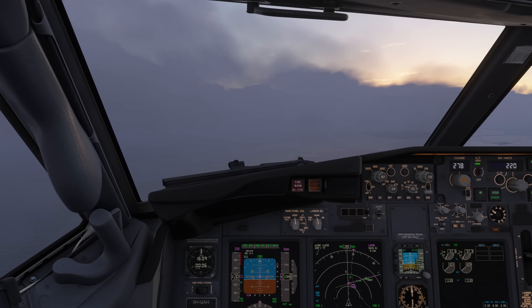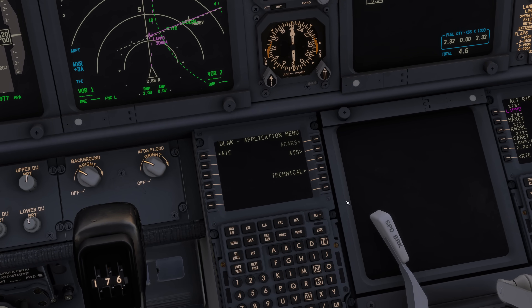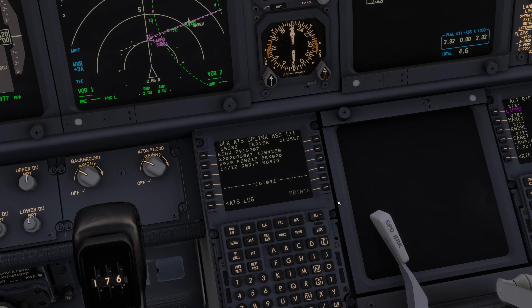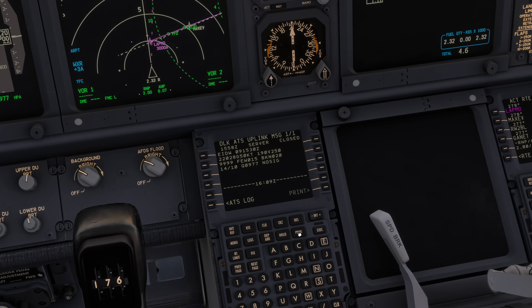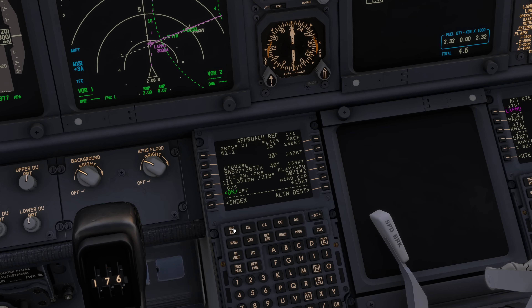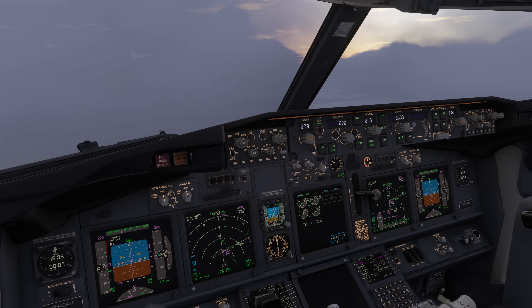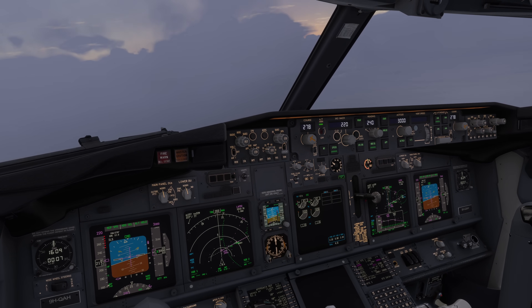We're on base to runway 28, right-to-left here in Dublin. Looking down here, the weather is 220 at 28 gusting 50. Now gust 50 means that if we take the full gust and calculate the crosswind component, we're going to end up with about 43 knots of crosswind — that's about 10 knots above the limit of the 737. But we had to have some fun today, so let's go ahead and do just that.